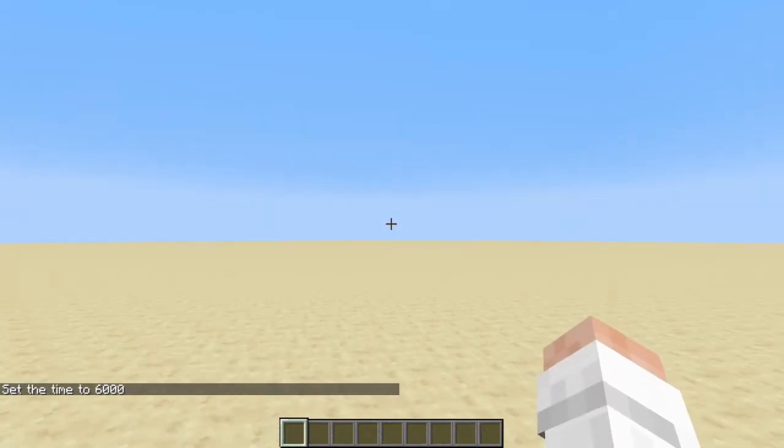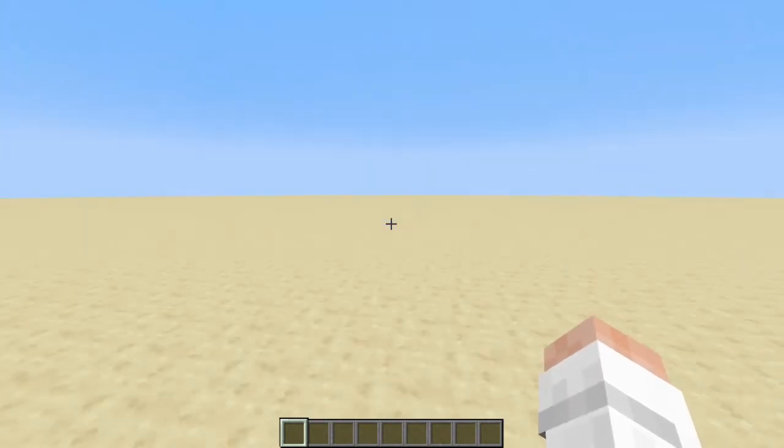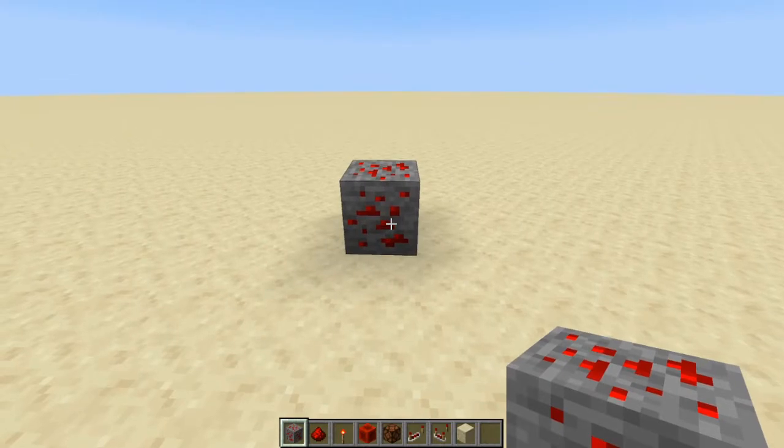One thing I also like to do is set the game to Peaceful. If it ever does go to night, mobs would spawn everywhere, but turning it to Peaceful turns that off entirely.